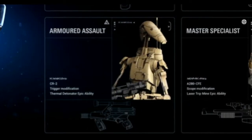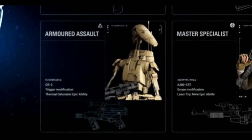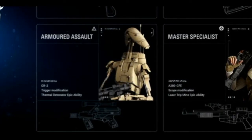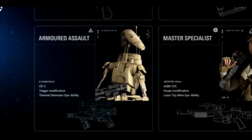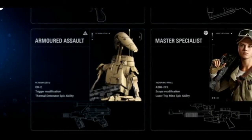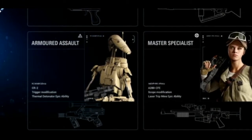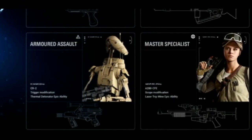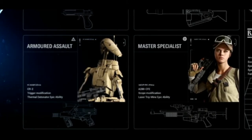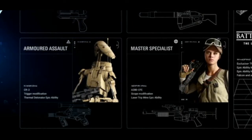The CR-2 looks like an SMG-style gun. As Infantry, he'll be using blasters — not a rocket launcher or mortar. The Trigger Modification likely changes the rate of fire, or allows you to switch between semi-automatic, burst, and fully automatic. The Thermal Detonator Epic Ability — we all know that's the standard grenade. At Epic tier it might increase the blast radius, damage within the blast radius, reduce the cooldown time, or increase the ammo you can carry. We don't know if it'll be a card system or something else.